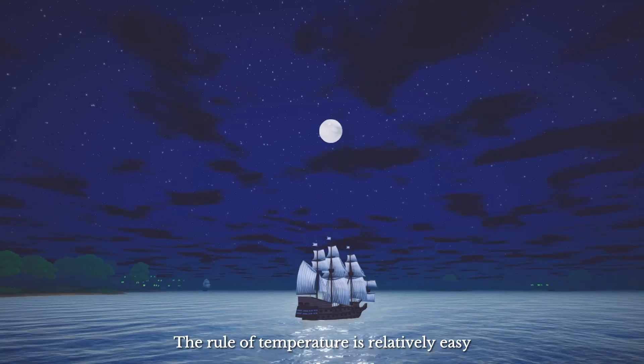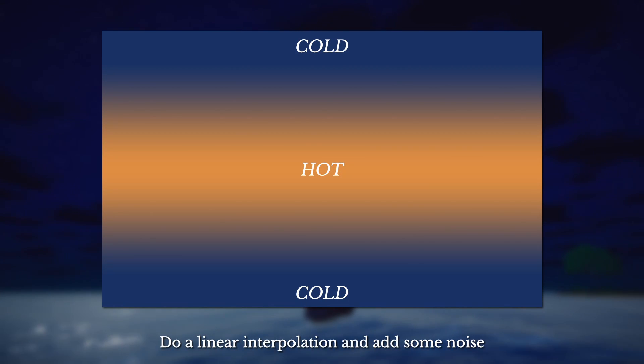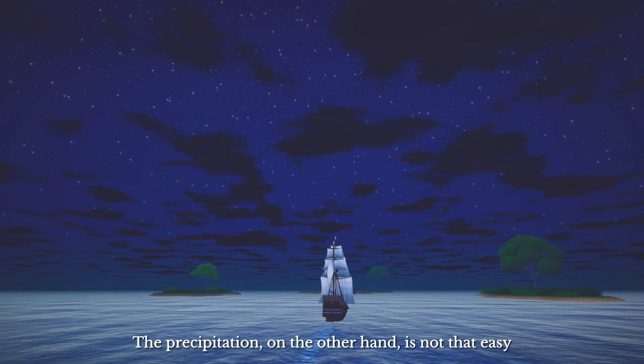The rule of temperature is relatively easy: the equator is the hottest area while the poles are the coldest. Do a linear interpolation and add some noise — looking good. The precipitation, on the other hand, is not that easy.